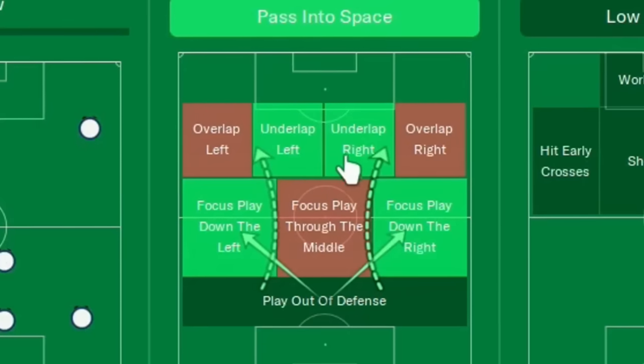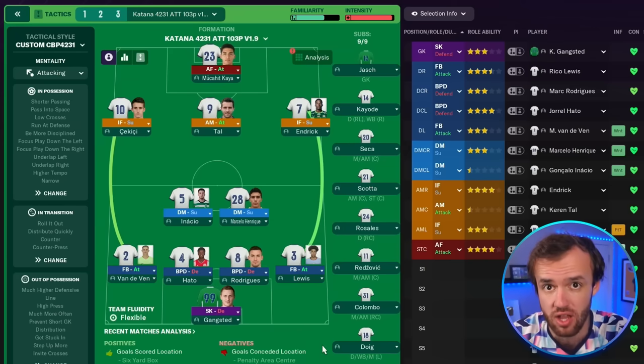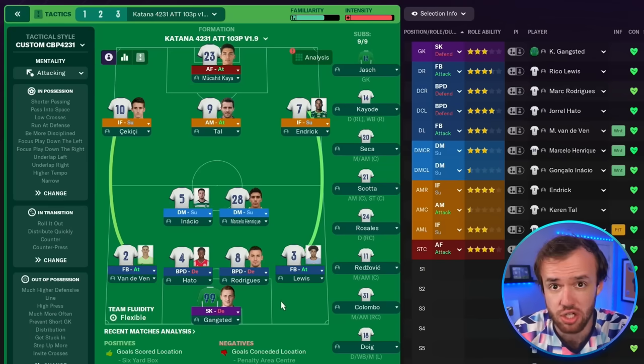Now we're seeing a trend — with inside forwards on support, we've got the underlap on on both sides, which means when the fullback receives the ball they are going to try and deliver a pass to the inside forward. Everything else lines up with what a lot of the best tactics are doing, and I imagine this might be one of the most applicable tactics to whatever save you are playing, because most teams have a collection of guys that can do this — it's just a 4-2-3-1 with two defensive midfielders.